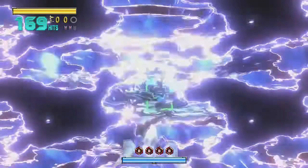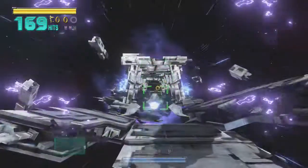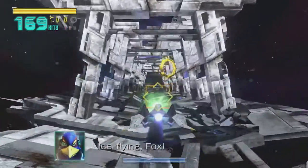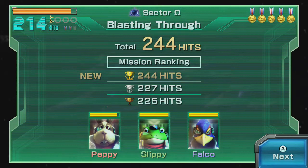You will know when you got the medal, as just before the boss, Falco — who is hard to impress, by the way — will actually compliment you on your flank skills if you got through without a scratch. The last one is the score medal, and that one is self-explanatory. Just get more than a total of 220 hits to get the medal.